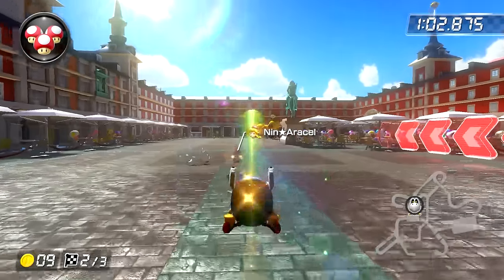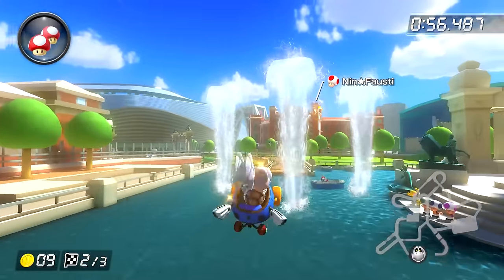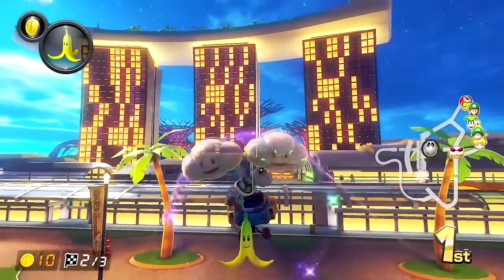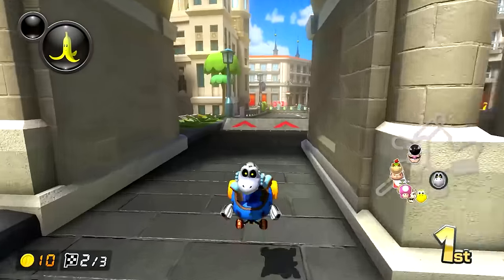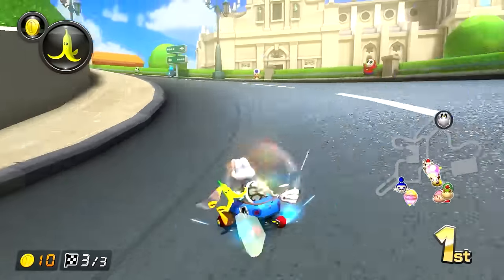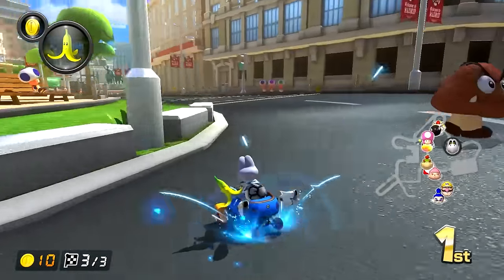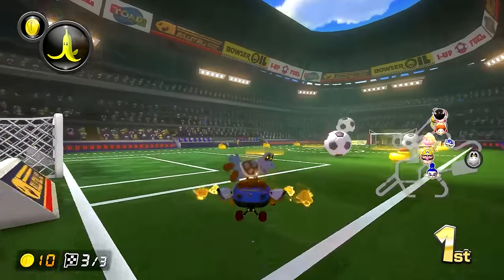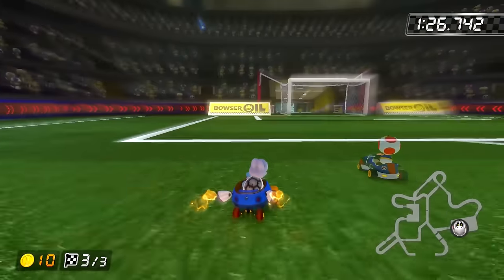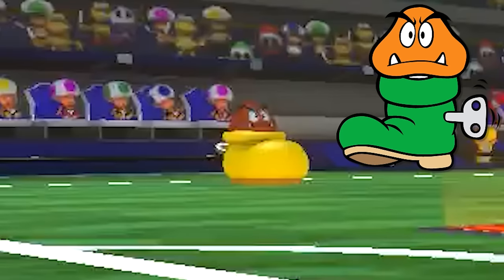Lap 2 begins with another large chunk of boring road. You do eventually drive past two thwomps, which is cool, but then you're back on the road again. That brings you back to the Wiggler Plaza, with it now being awake. That doesn't really change too much though, so moving past it eventually brings us to a glider ramp. It is kind of cool to fly through these water geysers, but it just feels like a much glamorous version of Singapore Speedway, honestly. When you land, you have to turn on a dirt road and then jump through some arches. That concludes lap 2, and then we can jump into lap 3.